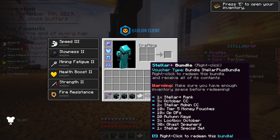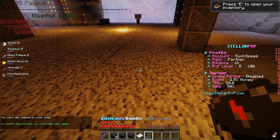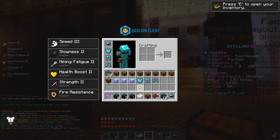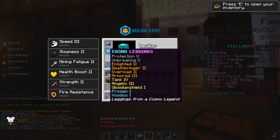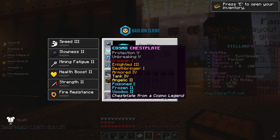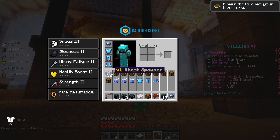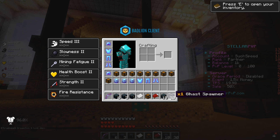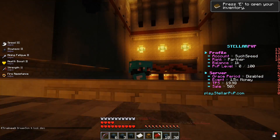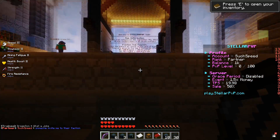So it says 'Voucher Type: Bundle — Stellar Bundle.' I'm going to right click this and get a ton of things. Oh my god, I'm about to ball out! The armor on this server is ridiculous — we've got a whole list of enchants: Voodoo 2, Voodoo Poisoned, Frozen, Tank, Armored, Drunk, Deathbringer, Enlightened — this sounds like Iron Man armor! I've got a rank voucher, 30 ghast spawners... I've never even seen a ghast spawner in Minecraft before.